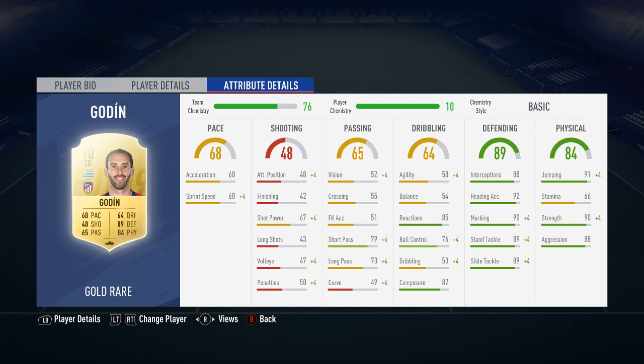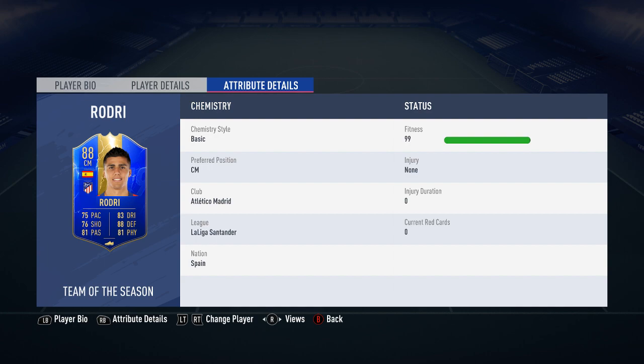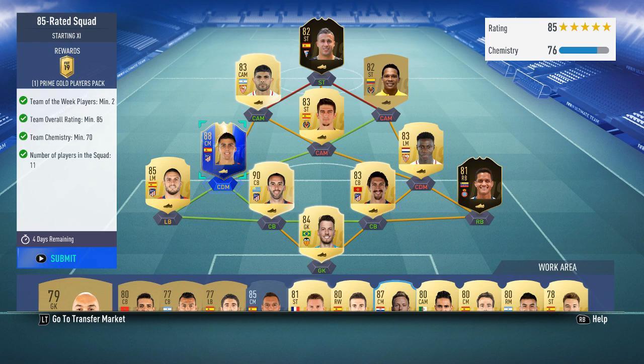I bought this Neto for around 3,500 to 3,800. This in-form was a Shivers I found on the market — 81-rated, 10k. And this one I got as untradeable. All the rest are quite simple players, apart from maybe the Team of Season card, which I got for free basically and probably won't use. I've only got a tradeable Koke, but might as well use him now.